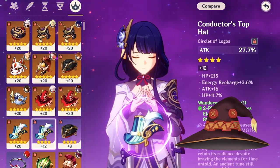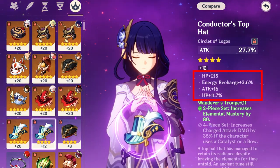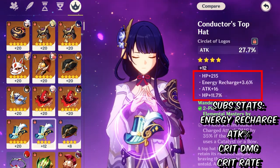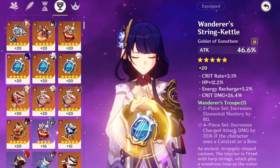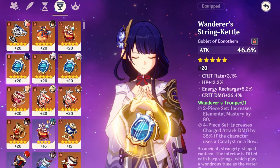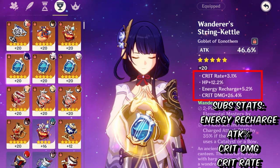For the Sands, your main stat should be Attack, and your substats should prioritize energy recharge, attack percentage, crit damage, and crit rate. For the Goblet, if you have a lot of energy recharge on Raiden Shogun, you should prioritize Attack as your main stat, with substats of energy recharge, attack percentage, crit damage, and crit rate.